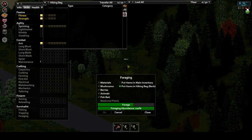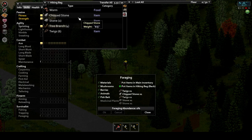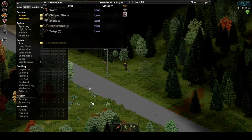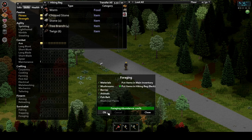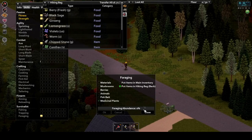Foraging is a must for many players early or late game — you'll come to rely upon it for a variety of needs: food, medicine, tools, and bait. Keep in mind that some resources can only be found after you've read the Herbalist magazine, or you have the right level requirement to find them. At level 0 you can find 3 different kinds of berries out of 8 total, and one of those 8 will be poisonous. You cannot identify which berry is poisonous until you've read the Herbalist, or you taste test and hopefully survive.